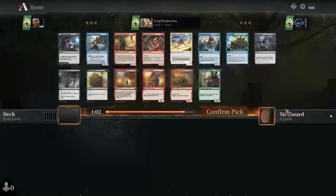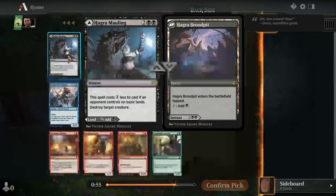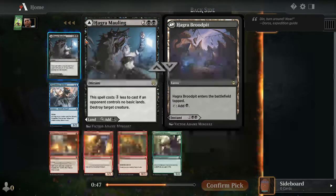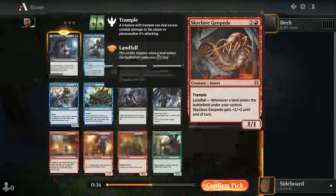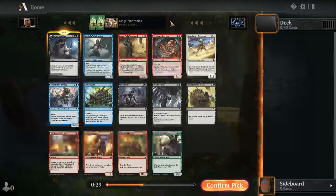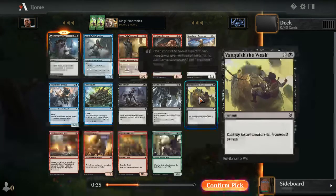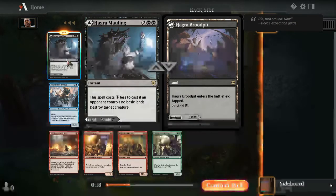Pack one, pick one — Zendikar Rising draft. Our rare is Hagra's Mauling, which is pretty powerful. Dual-faced cards can be overrated, but this is one I don't mind taking immediately. It is double black, but the fact that you can play this as a tap land or use it as a removal spell is quite powerful. Strong commons include Merfolk Windrobber for Dimir rogue decks, Skyclave Geopede as a good pick one, and Goma Fada Vanguard for the warriors deck.